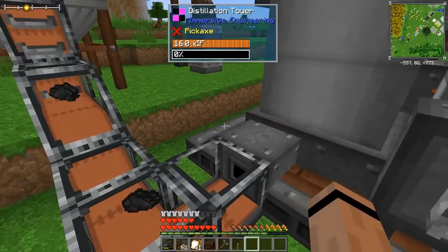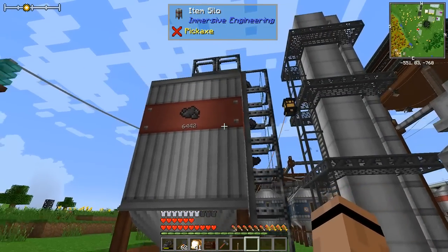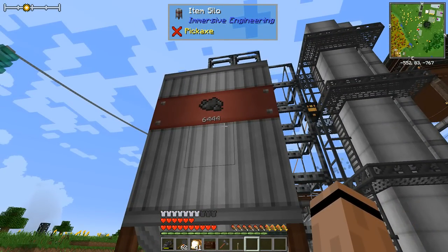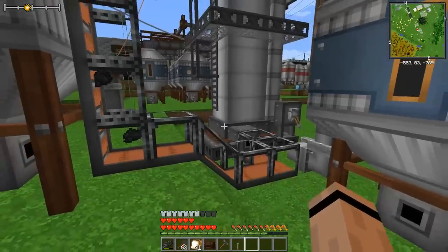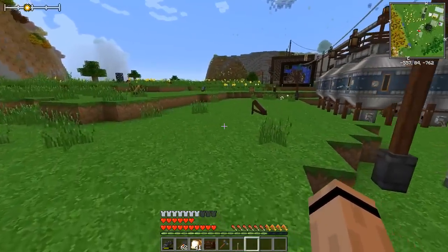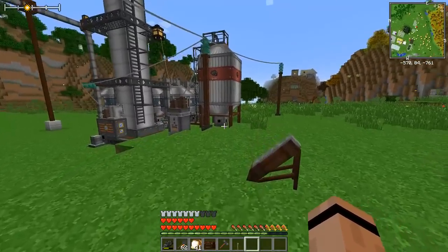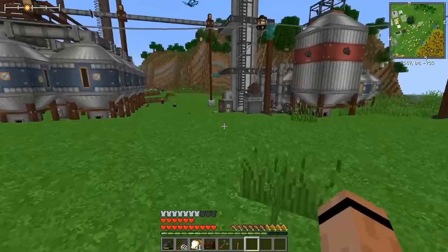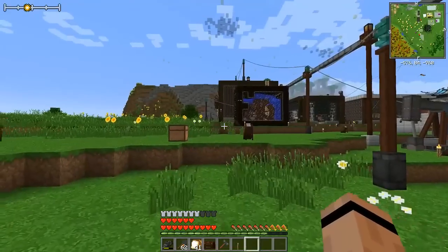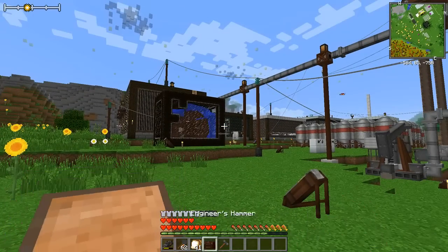We're running on biodiesel power while we build this. We've got our original lane of lubricant, a couple tanks of gasoline, and all of this expanded section is going to be diesel — right now we're on four full tanks, about 2,000 buckets. I did have to replace the barrel that was over here because we've made a lot of bitumen, and I need that bitumen for asphalt. So we're going to make ourselves an asphalt plant.